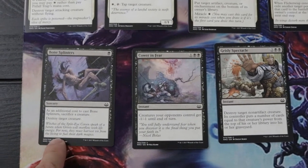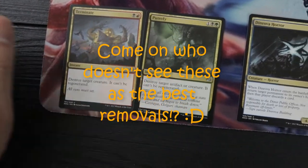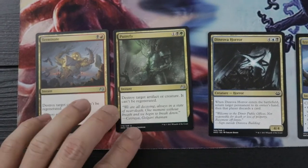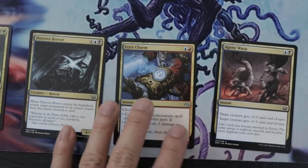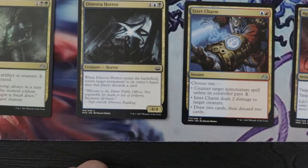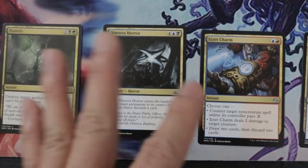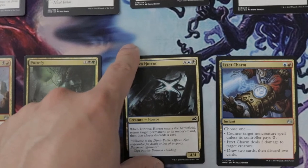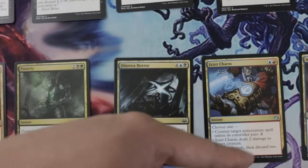We got Bone Splinters — you need to sacrifice but it's only one mana to play. Our classic best-of-the-best removals are Terminate and Putrefy — really powerful and still are. And the multicolored Dinrova Horror is really good late game. Most players won't have many cards in hand, so if you target a really powerful creature, you bounce it back to hand and make them discard it to the graveyard.